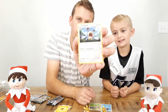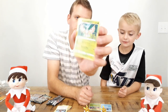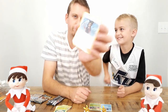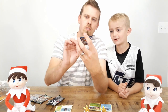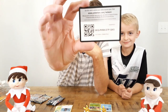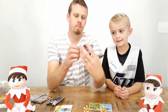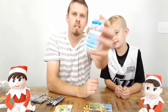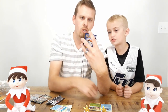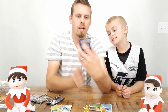We also got a Loudred, a Maractus, a Hau trainer, and our code card — whoever wants that can take it. And a Cacnea, a Luvdisc — it's like a little heart-shaped fish, that's cool — a Togedemaru, and last one is a Skiddo.